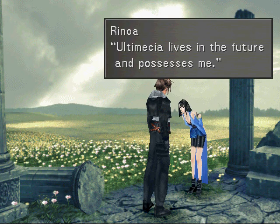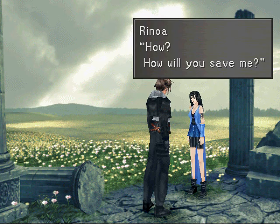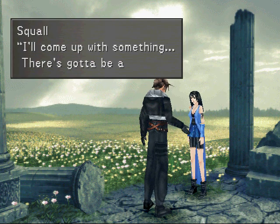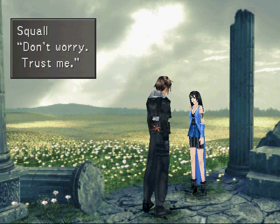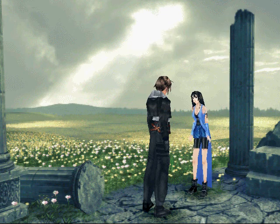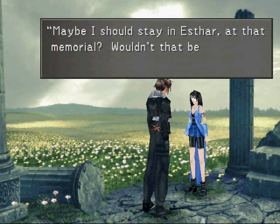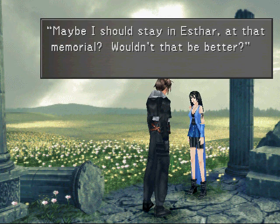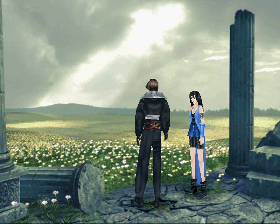Ultimecia lives in the future and possesses me. She uses my body as her extension in this world. How will you save me? I'll come up with something — there's gotta be a way. Don't worry. Trust me. I trust you. Until you find a way, maybe I should stay in Esthar at that memorial. Wouldn't that be better? No, that'd be pointless — I'll just end up going after you again.